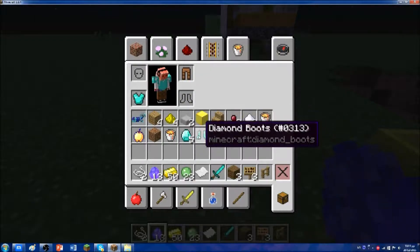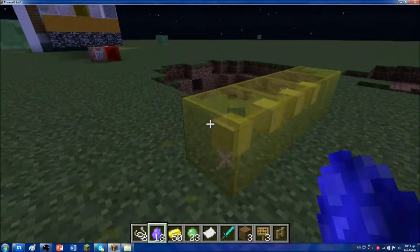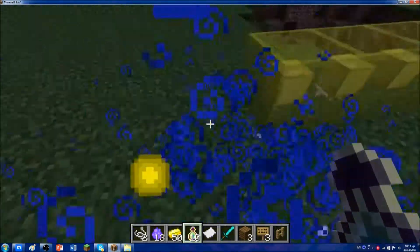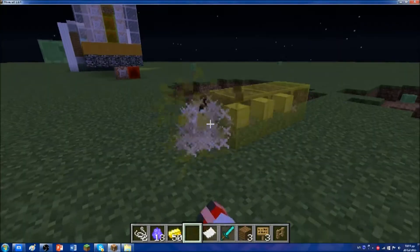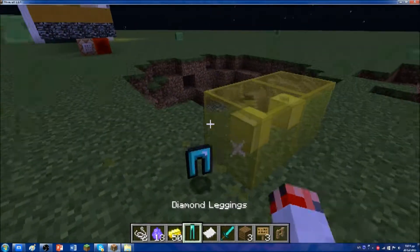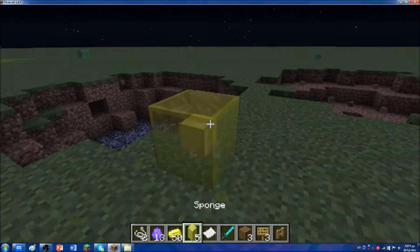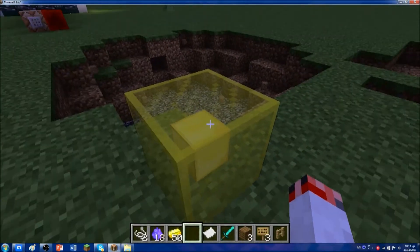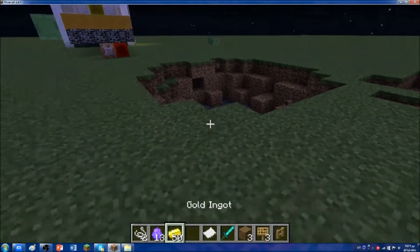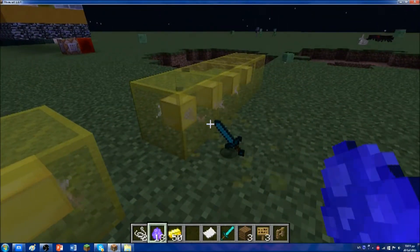Diamonds! Whoa, these two were pretty good. Both have low enchanting — awesome, give me some levels. And some more diamond boots — I'll keep them. Diamond leggings, I was searching for them! Sponge, and more diamonds — 10 diamonds! I'm going to crack five more open and then I'm done.